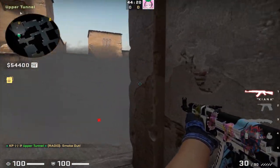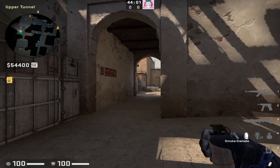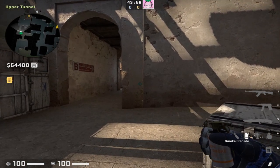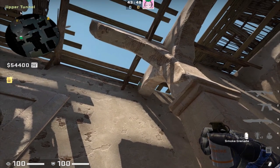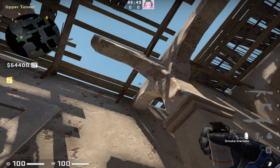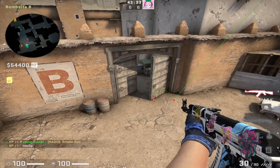The second to last smoke for T side from B tons is going to be the new door smoke that you can throw from inside tons. Find this lock on the box and line yourself up just in the middle of it. Look up and place your crosshair in this corner and just a bit above — it's a simple left click throw. This smoke is very forgiving and should land and block off the doors regardless.